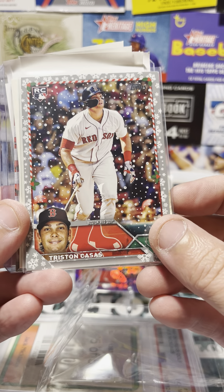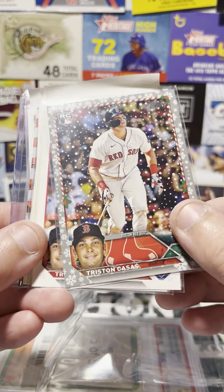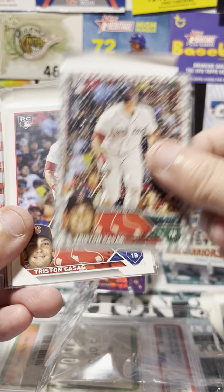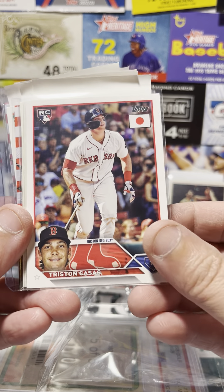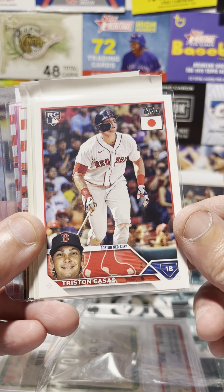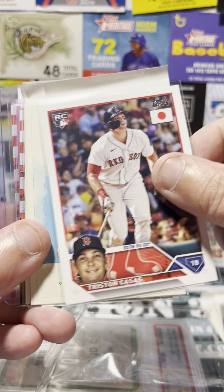Another one — Tristan Casas, the metallic version of the Topps Holiday. Add that one to the group. Followed by another Casas: the Japanese, or I guess the Japan version of the 2023 base set. So that's a fun variation.